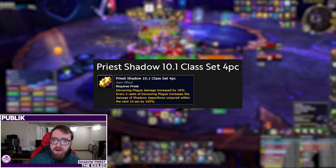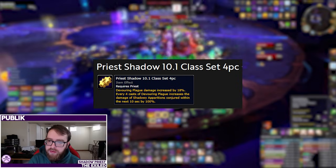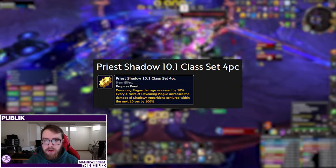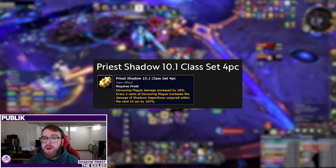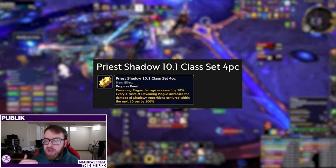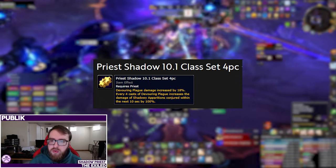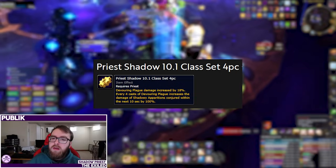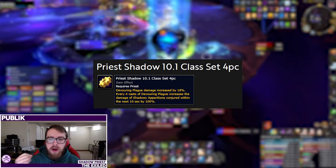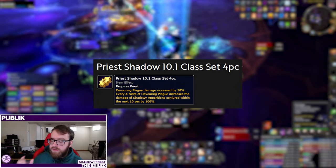The four-set is Devouring Plague damage increased by 18%, with every four casts of Devouring Plague increasing the damage of Shadowy Apparitions conjured within the next 10 seconds by 100%. This also went through several rounds of buffs — compared to Season 2, the Devouring Plague increase went from 15% to 18%, and the Shadowy Apparition modifier went from 80% to 100%. They did juice both parts of the set bonus.